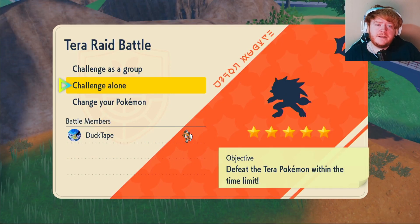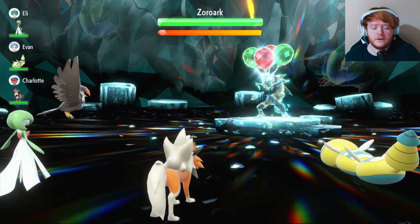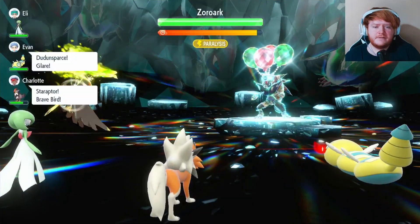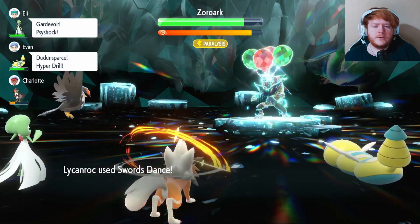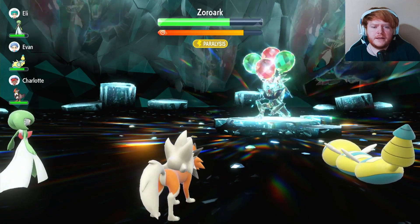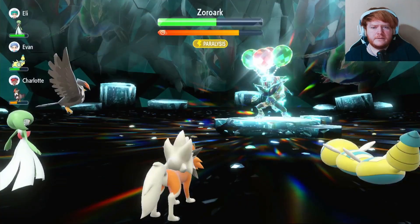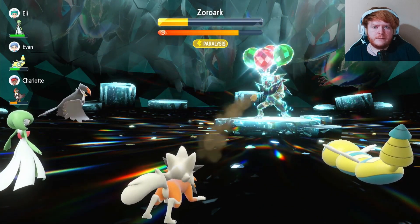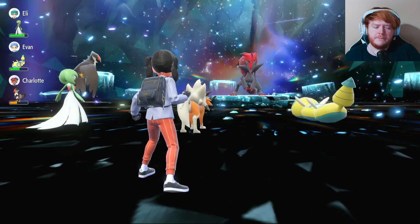Our third five-star raid is a Flying type Zoroark. We use Taunt preemptively but it didn't actually try to Taunt us. We go for Iron Defense since this is a physical attacker. It uses Night Daze, lowering our accuracy. We use Swords Dance. It's paralyzed and can't move, but then nullifies our stats — terrible. We use Swords Dance again, then try Rock Blast with reduced accuracy. We do hit, get a crit on the second hit, and land all five hits. The raid is over. Even though it wiped our stats that raid went amazingly.